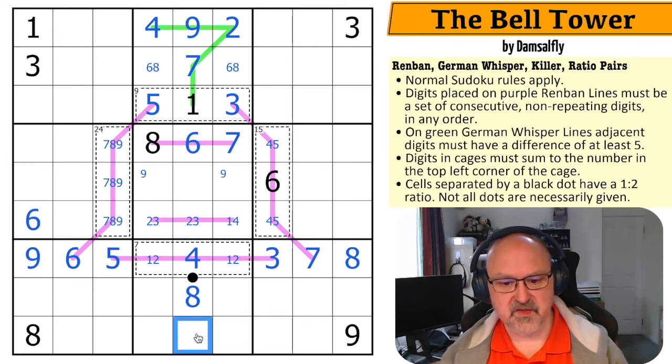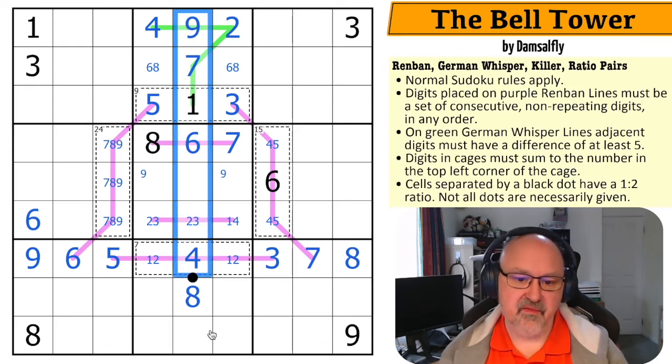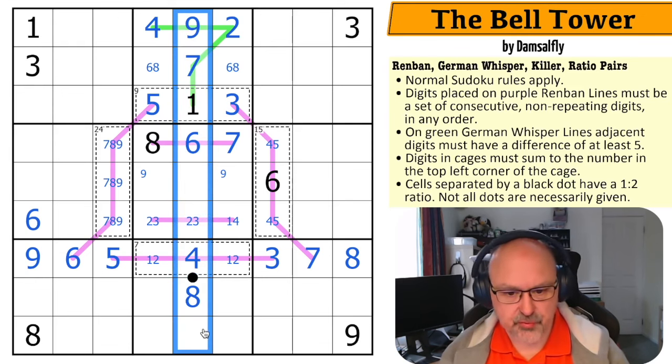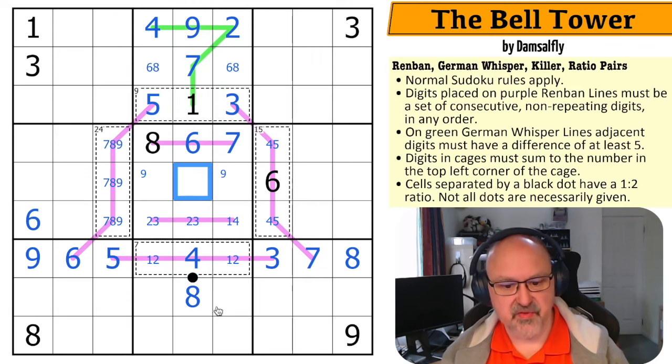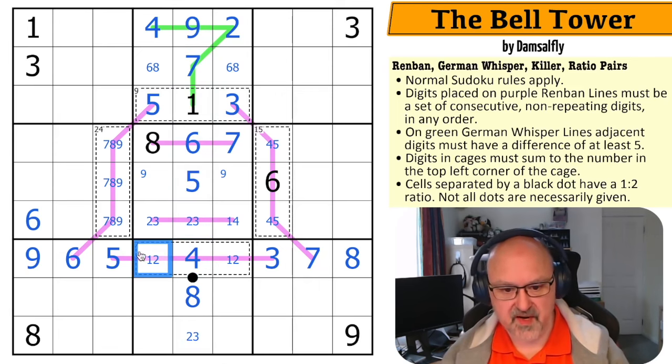That's very clever. There must be another two, three in this column. This column now has one, and is missing two, three, four, five, six, seven, eight, nine. So these three cells are two, three, five — but I've got a two, three in this box, so that's the five and this is the two, three. But there's a two in here, so this is the three, this is the two, this is the three.